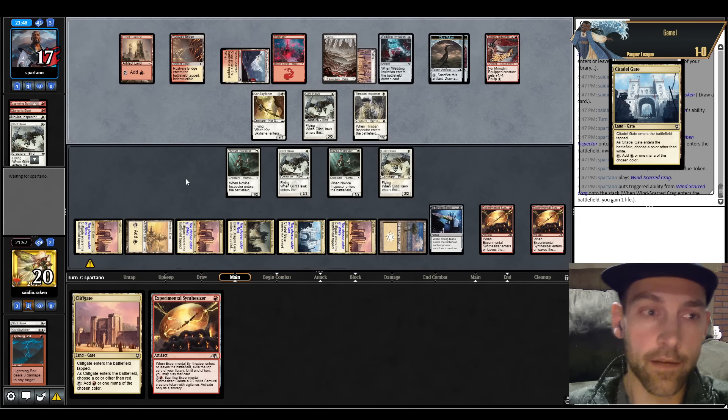Clan Shaman — they probably should have done that first, allowing them to Tithing Blade a Skyfisher. They play a Makeshift Munitions. Go ahead and ping the Skyfisher or the Clan Shaman. A Deadly Dispute — let's gate a Skyfisher here, hack for a lot. They just take it. They have Cast Down. I think I crack here and see what they do through their turn. They crack a Synthesizer. Right now they're at 14, we have 11 damage. We could throw a Clue Token at them. They are going to Tithing Blade away a Novice Inspector. I'll throw that guy at your face. They play a land — that's it for them.